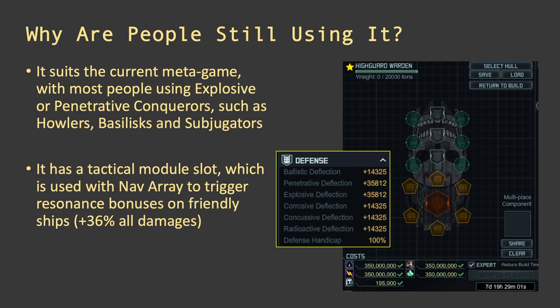The main reason is the ship suits very well the current meta game. Most people are using explosive or penetrative conquerors such as Howlers and Basilisks, which are mostly explosive, or Subjugators that have UAVs dealing penetrative damage. These are the High Guard Warden's strengths. It has a good amount of penetrative and explosive deflection, and a tactical module slot most people use with the Nav Array, which has a friendly field with good range of 80 that triggers resonance on other ships with the resonance capacitor.